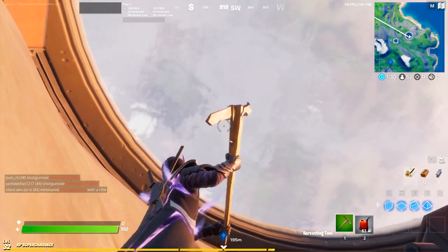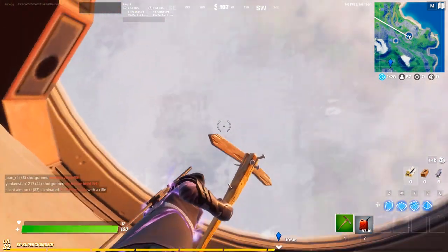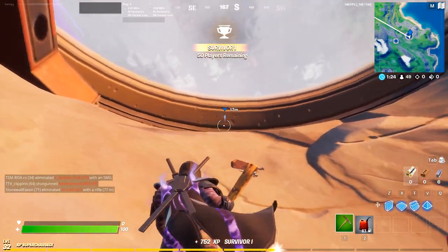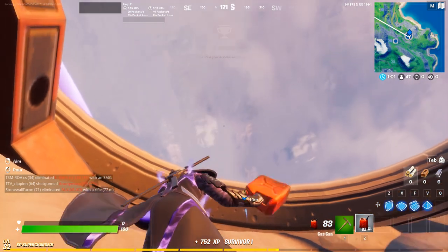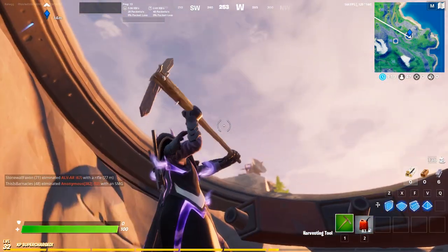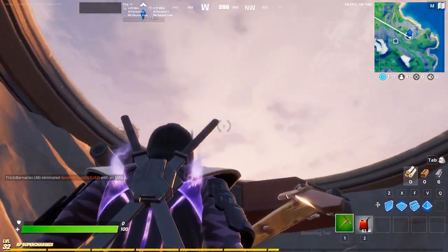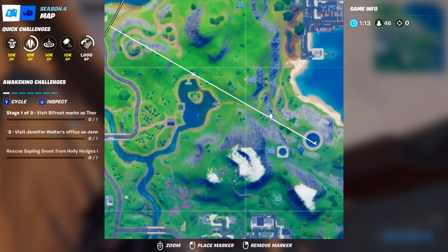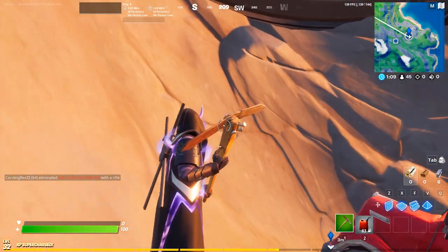You can actually camp under here and shoot people — if I had a gun I would show you. You can see up there, and you can mark here and it shows you're in the map. You can still shoot people and see people up there. I'm literally inside the Grotto.